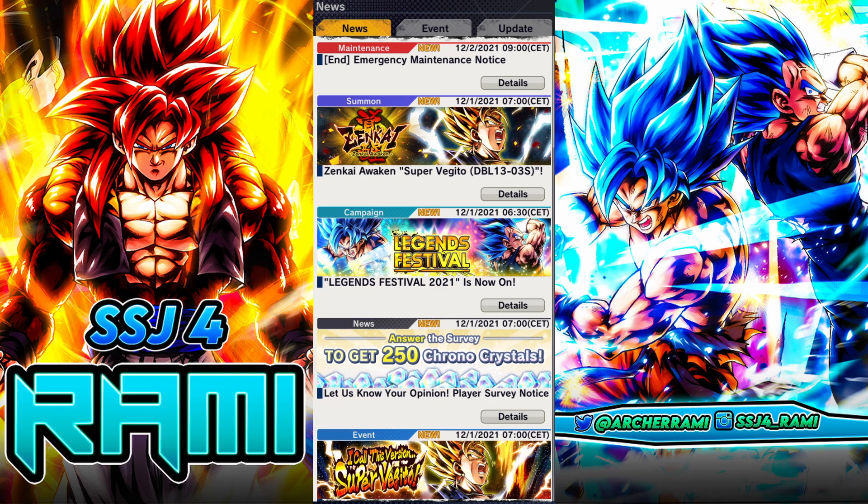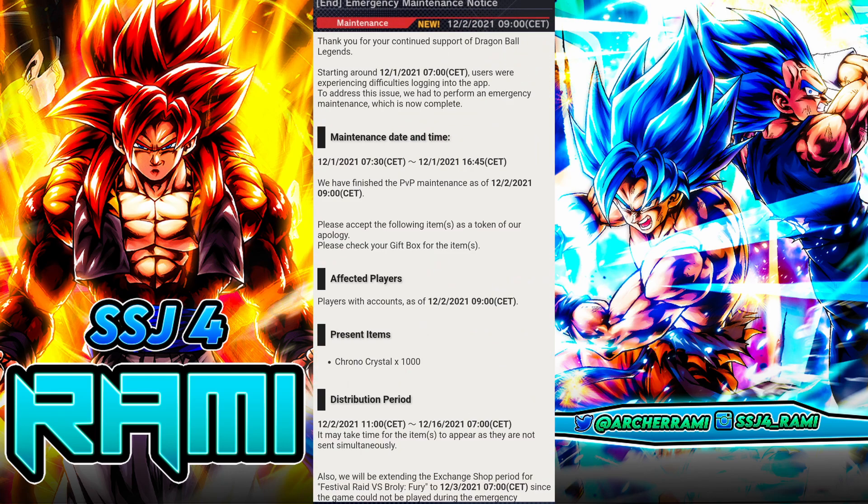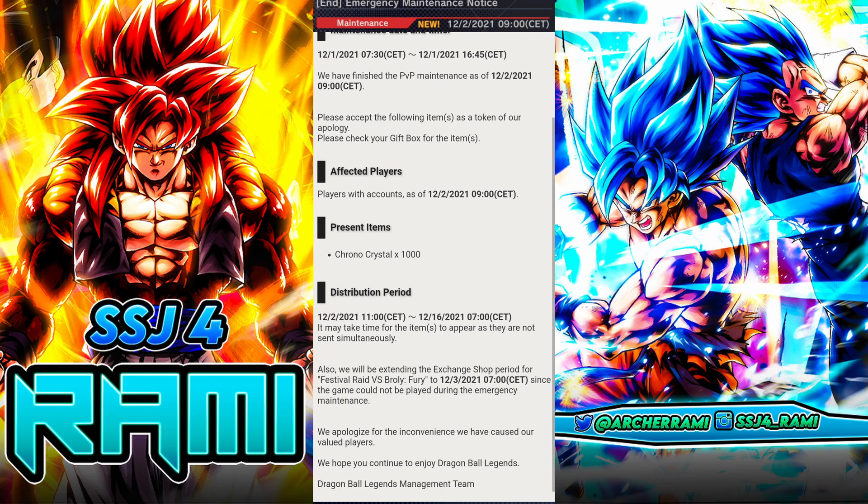First of all, how to get 1000 chrono crystals for free without doing anything — just visit your present box. You are going to see 1000 chrono crystals there, you can collect it, and that is 1000 chrono crystals for free.